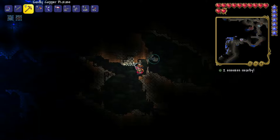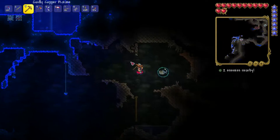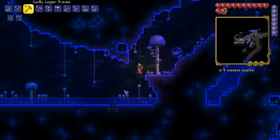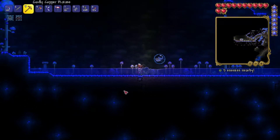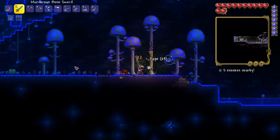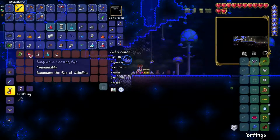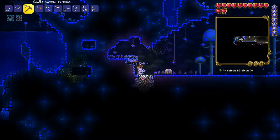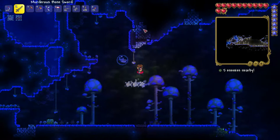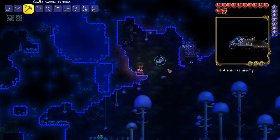We're back looking for silver. It's a good thing we got that heart because now we have more health to take on enemies like the King Slime, which we unfortunately died to last episode. Why is there just a pedestal here? Oh, another chest! And I think that is platinum. We already got those boots — I'll keep the Hermes Boots. That's silver, not platinum.